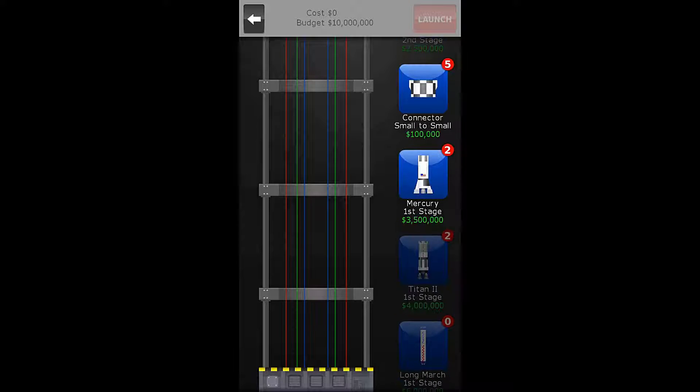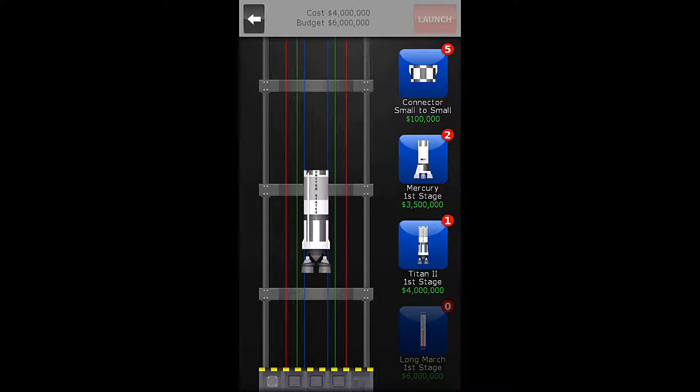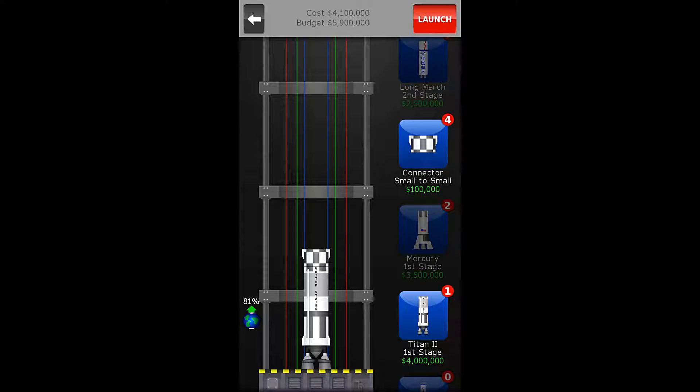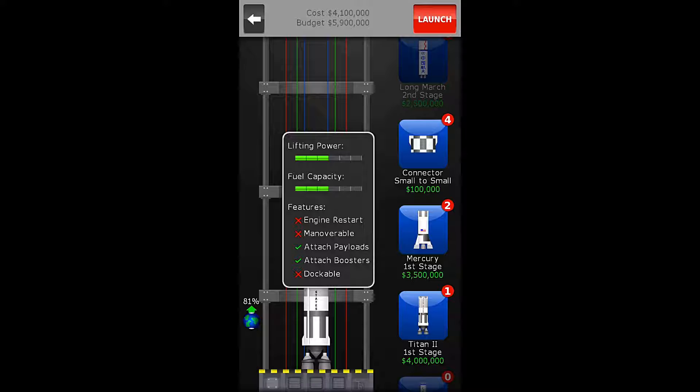To do that, I'm actually going to go with the Titan II first stage this time, because I don't think the Mercury has quite enough gas. If we hold, we can see that the lifting power and the fuel capacity are 3 for the Mercury. But for the Titan II, we have a lifting power of 4 and a fuel capacity of 3. It also has attachable payload and boosters.